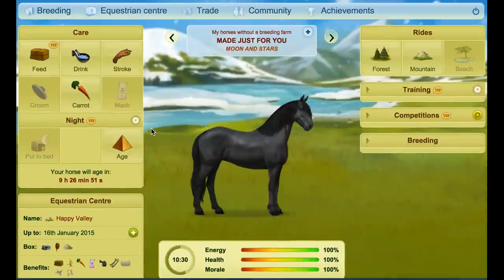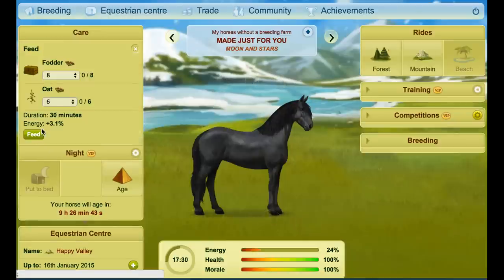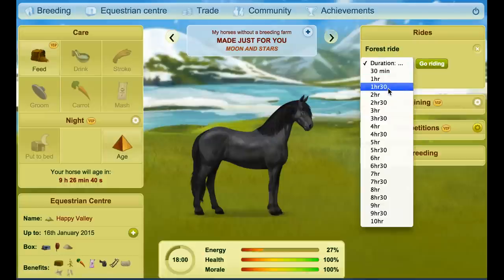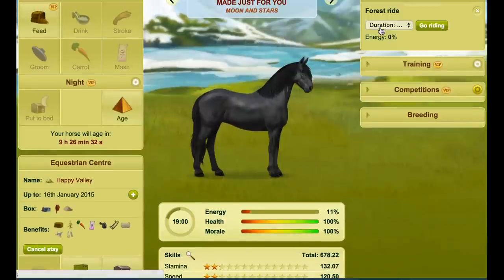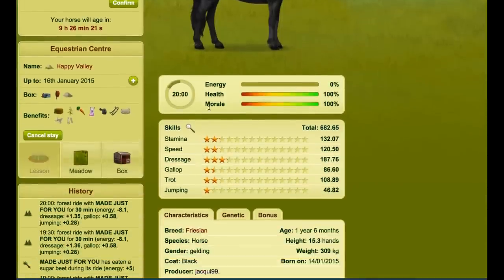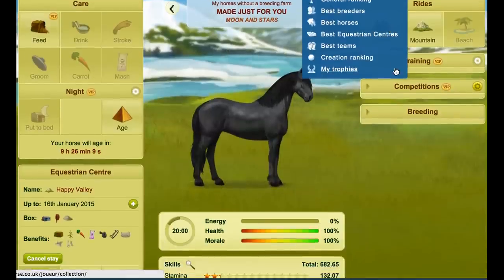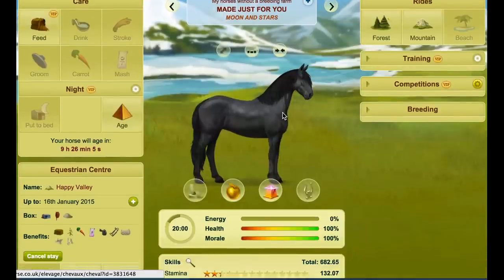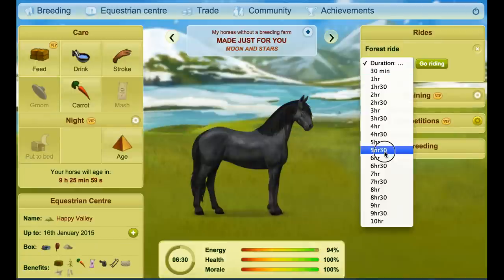We'll start doing forest rides. When you do forest rides you're gaining three skills: dressage, gallop, and jumping. You might be thinking, do I only need to do one type? No — you need to do all types of rides when you do a skiller. That's very important. I'll keep doing the forest rides until they're complete. Right now we can see 16% done in forest rides so far. I won't pause because I'd forget one of the most important things about skilling.